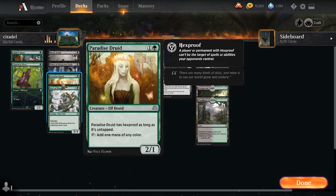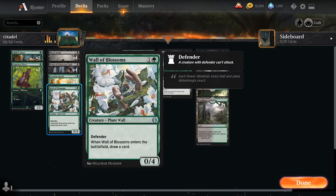Next up, we have four Paradise Druid, which is probably the best 2-mana mana dork currently in Historic. The Hexproof means it'll live, it's not a bad attacker, it taps for black mana — so it's all around just a pretty good card.